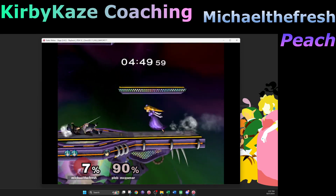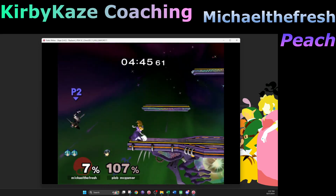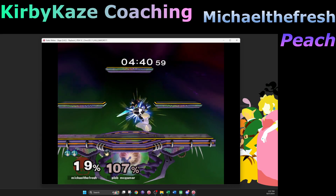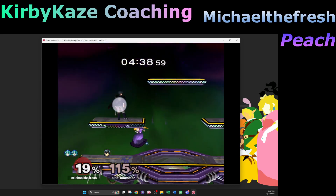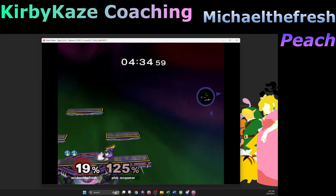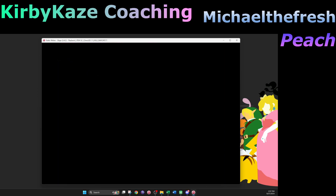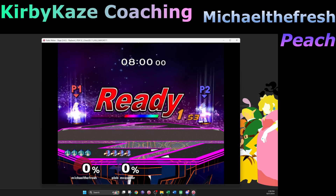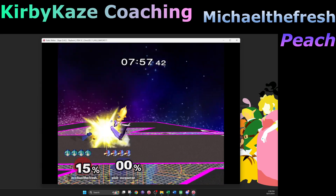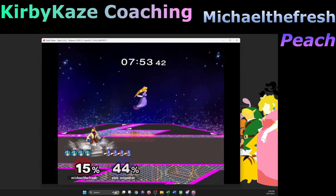This poor Marth looks so confused. There we go — it looks really good too, because you can enter your shield and exit it faster than any other character. Really? Yeah — every other character has to do wave dashes and stuff; you can just land in six.